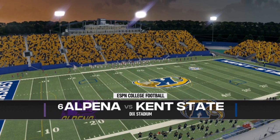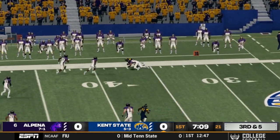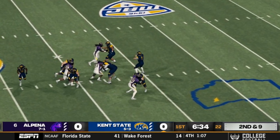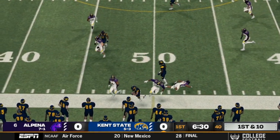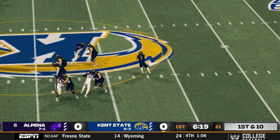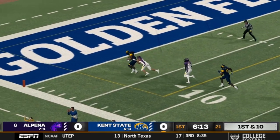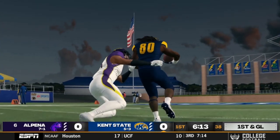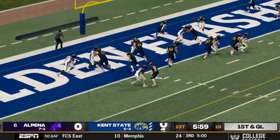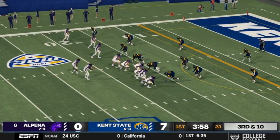Let's go to Kent State — Dix Stadium. Alpina against Kent State. Don't sleep on Kent State's offense; they've got a pretty good thing going with Sean Lewis and Dustin Crum. Marquez Cooper with a nice, unique-animation catch for 13 yards. A QB draw fake, pass down the left side, and a bust off the tackle — he's going to be down at the one-yard line. First down and goal, and Marquez Cooper scores.